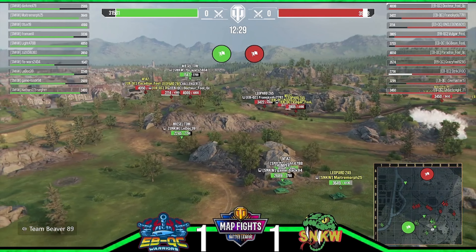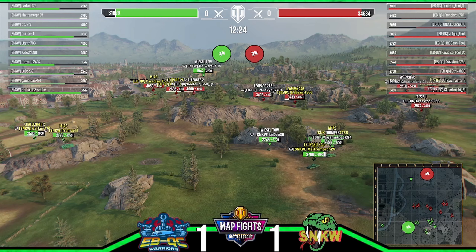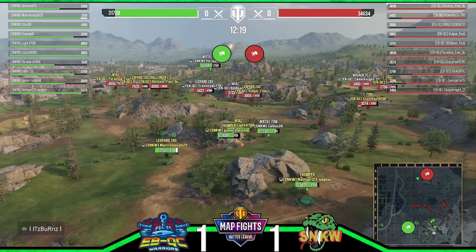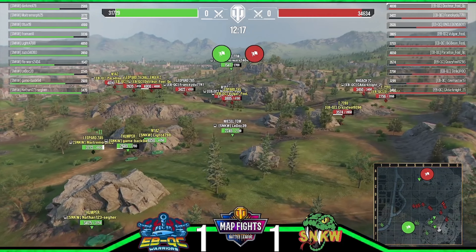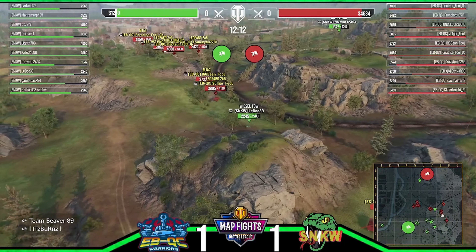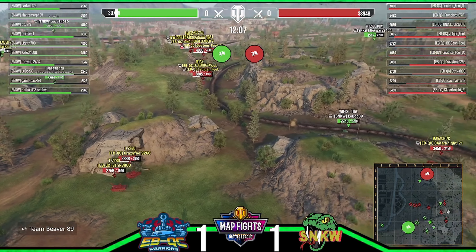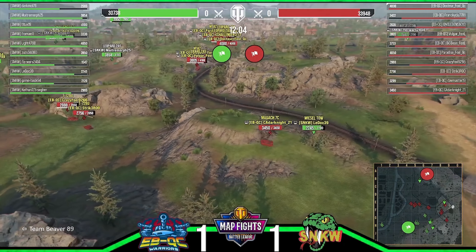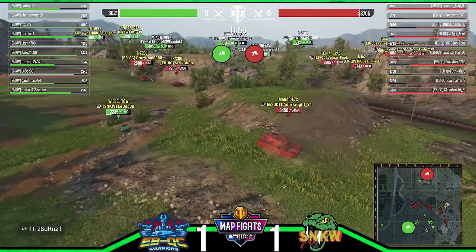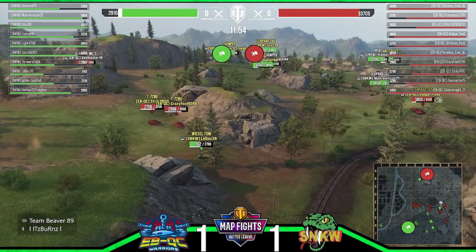I'm gonna have to go back and clip that after the stream — I already got it for you. The Weasel sneaking up behind — missile — tree vision is on, I believe they should be able to see him coming. A shot missed, trying to get one into that mock right here. Maybe they can see him but the thing is, it's got some pretty good spaced armor on the side.